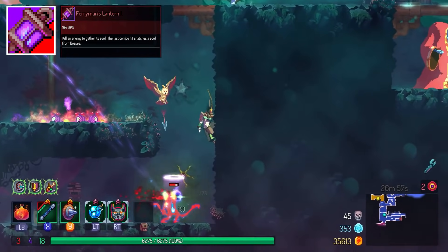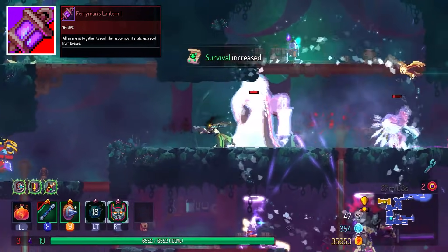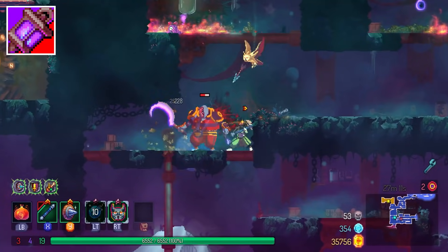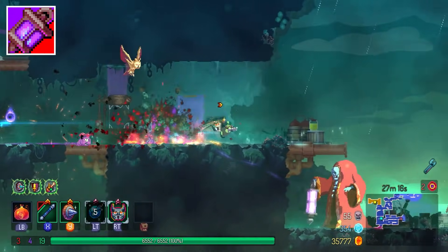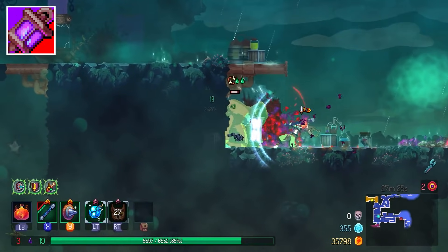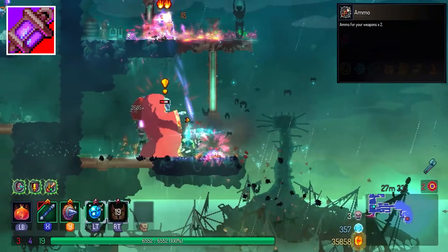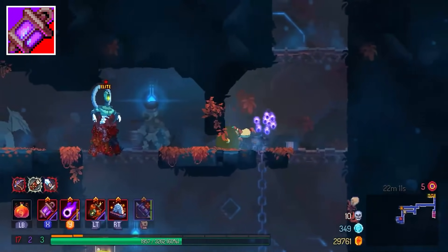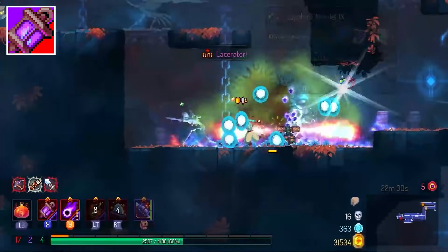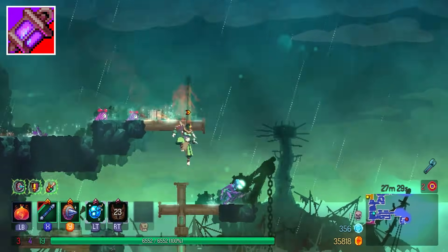Last but not least is the Ferryman's Lantern. This is the first two-handed item in the game that scales with Brutality. I'm not a fan of two-handed items in general because they restrict your playstyle. The melee attack damage is okay, but the Soul Shot is extremely busted. You can pair it with the ammo mutation to store twice as many souls. It performs extremely well in biomes, basically one-shotting any elite. However, most of the time — about 90% — you'll be using the melee attack, and only 10% using the souls.